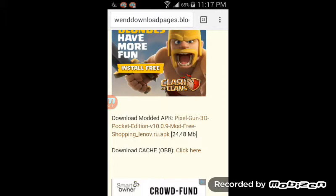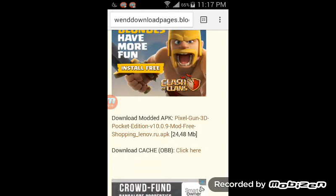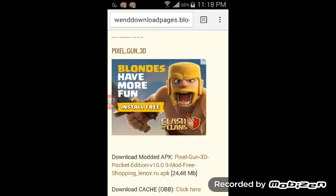You see this — Pixel Gun 3D, v10.0.9 mod free shopping. You gotta click on that. I can't click on it because I already got it and it reset all my stats. I'm almost to level 28. All you need to do is click on there and it'll say 'downloading' on your screen. Once done downloading, you go up and click on the download.